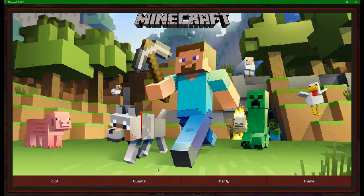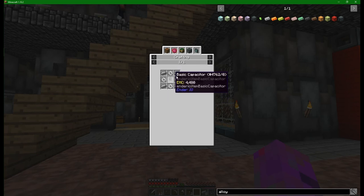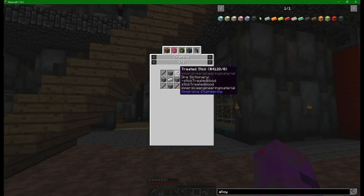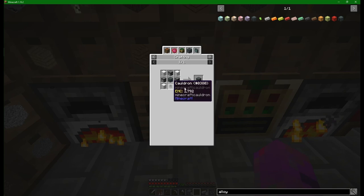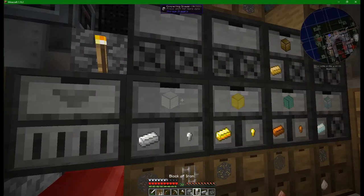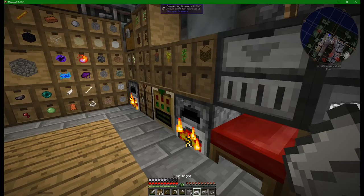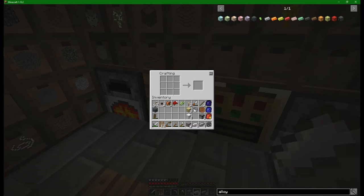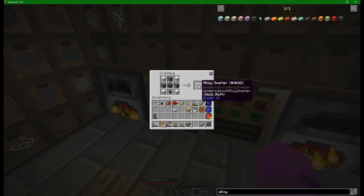The alloy smelter takes a lot of iron, a cauldron, a few furnaces, and the machine chassis — which is the hardest thing to make here. The steel ingot we've got, the basic gears and treated sticks are going to be the things. We should have everything other than the cauldron just kicking around. Let's get four iron blocks, and then it's seven iron for the cauldron. Alloy smelter done.